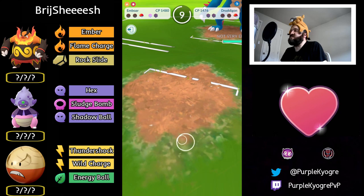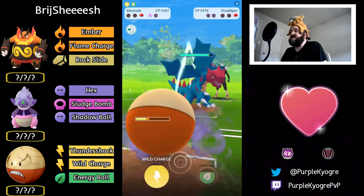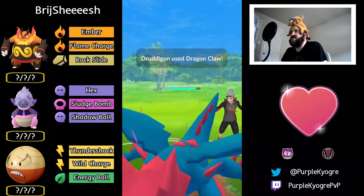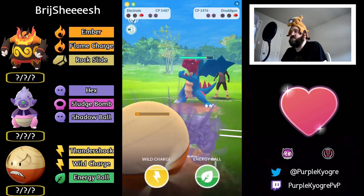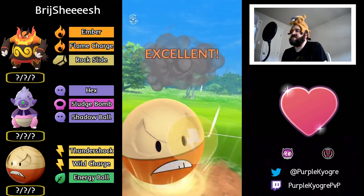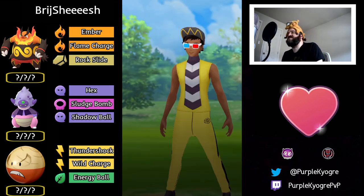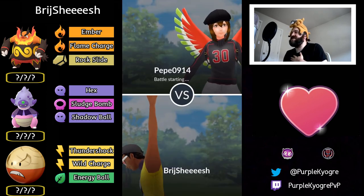It's a Druddigon — these moves are resisted, Druddigon's gonna win. There's still a shield but Wild Charge won't KO, neither will Energy Ball. Two Wild Charges would probably KO Druddigon but they can't make two. They made it — but fainted with the move! Oh man, I felt that. Good game though.